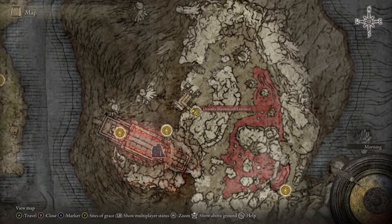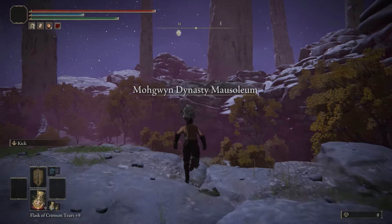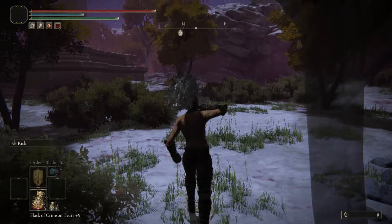Our first glitch will be starting off at the dynasty mausoleum entrance. Make sure you have a site of grace here. Once you're in, you're going to want to turn left, jump down this cliff, and call on torrent. From there, just follow my path.